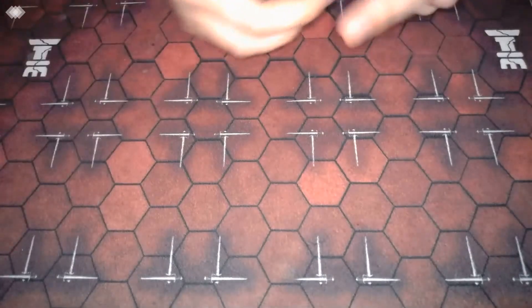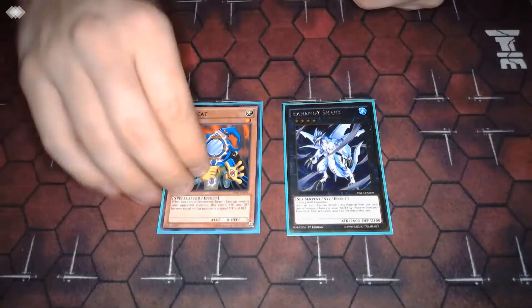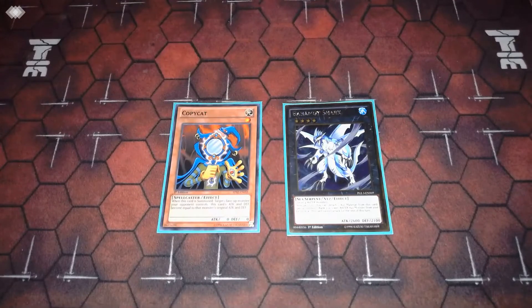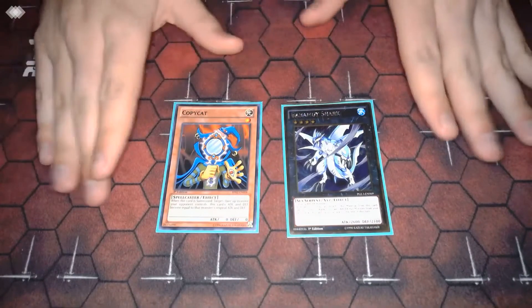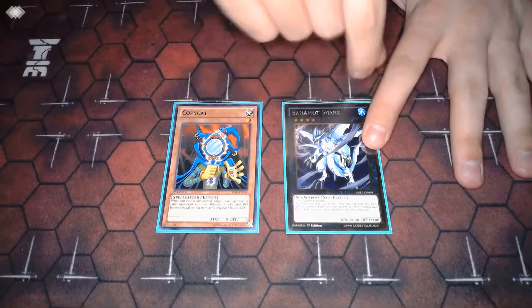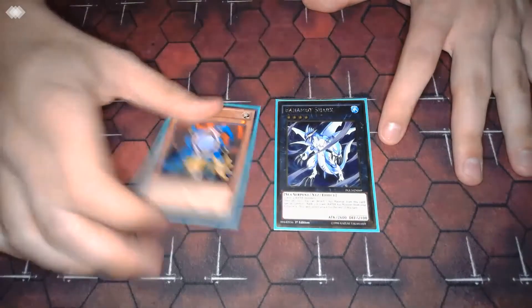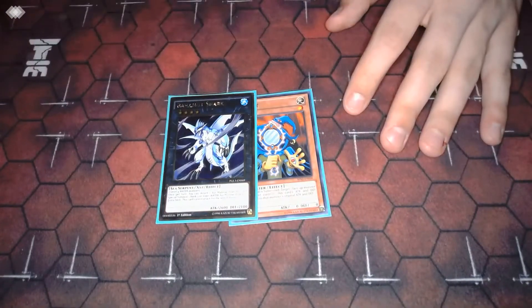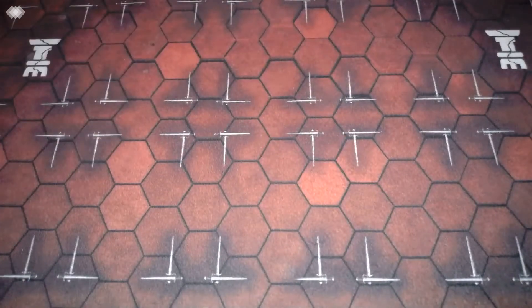Finishing off the extra deck with Bahamut Shark and Toad — pretty self-explanatory. Toad got hit to one so I just need to get my copy back. Very consistently, over half the time, you're able to end on Towers plus Bahamut into Toad, which is honestly pretty good — especially with like two other disruptions alongside it. You're ending on a Towers, a Toad, and either two hand traps, a hand trap plus a trap, or two traps — three to four disruptions plus Towers is pretty solid.